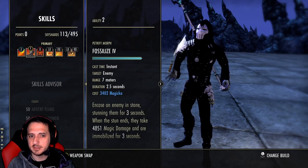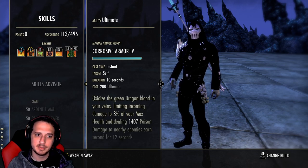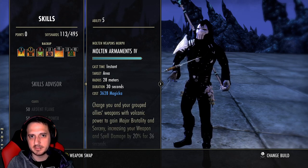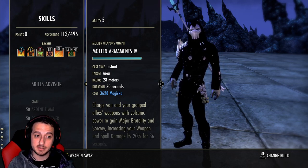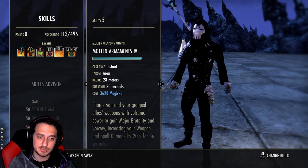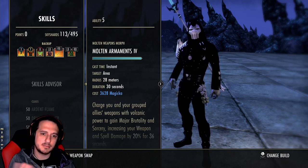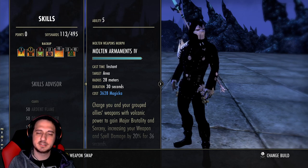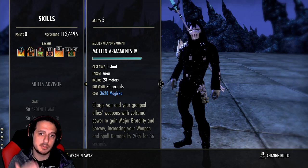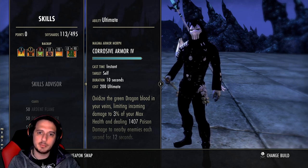Skills: front bar is Engulfing Flames, Fossilize, Talons, Flame Lash, Burning Embers, and Leap. Back bar is Cauterize, Coagulating Blood, Rapid Regen, Volatile Armor, and Molten Arms — you can swap Molten Arms out for Entropy if you want, but Molten Arms keeps Major Sorcery up for a long time and saves you a global cooldown. You don't need someone in your sights to proc it, so you can have your Major Sorcery going even before entering combat — time is a factor in open world.